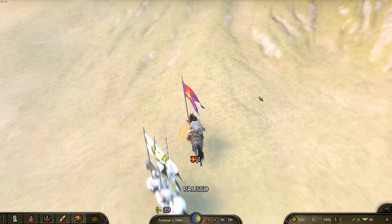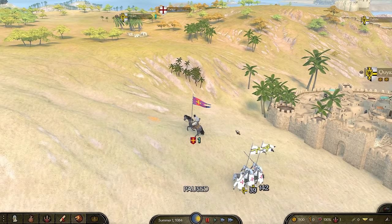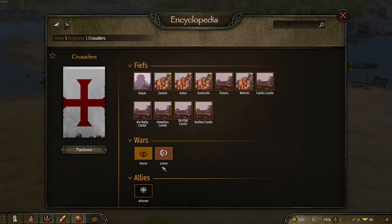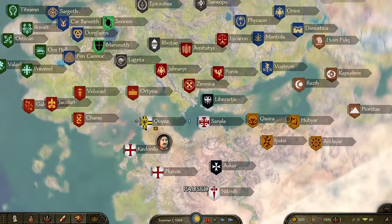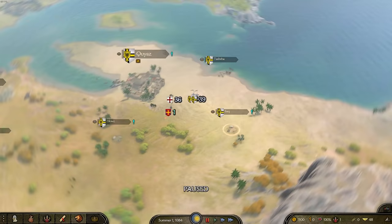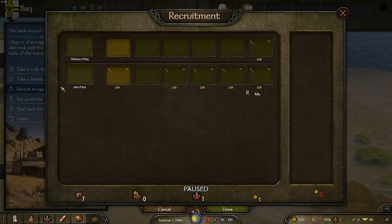I'll also be naming some remaining characters during the campaign. If you're a member at any level, you can also be getting companions later on in the campaign, which should be really exciting. Our first goal is just to join a Lord's army. The Crusaders do start off at war with the Azerai, and also the Lironese, who spawn all the way over here. With Calradia Expanded, the map is absolutely massive. Our first goal should really be to join up with one of the Lords.